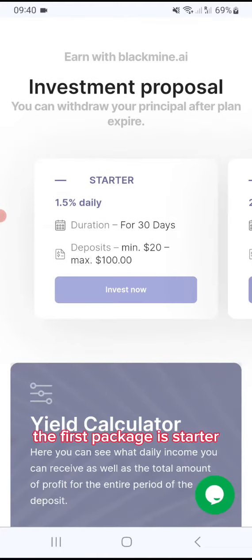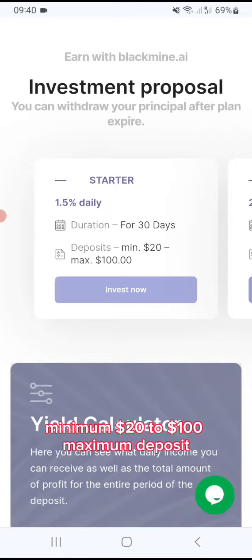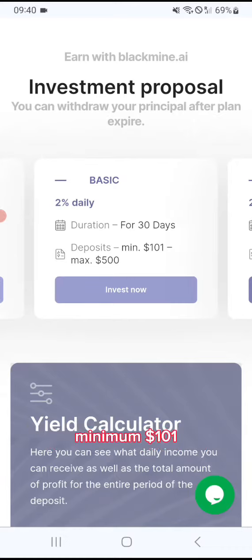The first package is Starter, 1.5% daily for 30 days, minimum $20 to $100 maximum deposit. Then you have Basic, which is 2% daily for 30 days, minimum $101, maximum $500.